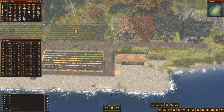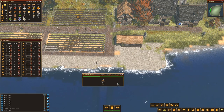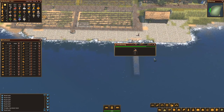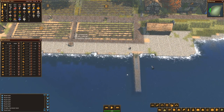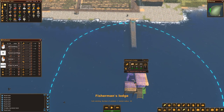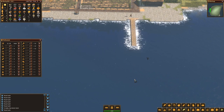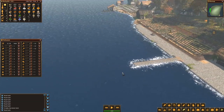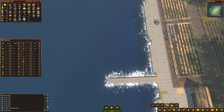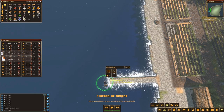He's starting on the terraforming, which is good - he's raising the area. I think I made a little mistake. The area is getting raised, so that's good. Let me check the fishery - it needs to go out even more, a lot more actually. I want it to be two or three wide. They are done now. Let me check what I can do with the terraforming - flatten at height, that's what I want. I definitely want it to go out even more.